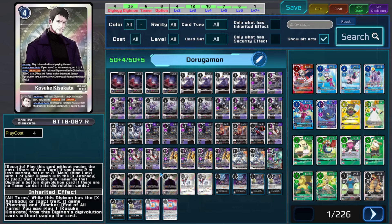The Tamer we're going to be using is Kosuke, because our Digimon are going to force the opponent's Digimon to block but that doesn't matter since they're not taking any damage. His inheritable ability gives our Digimon blocker and piercing, which synergizes very well with the deck, as well as playing with SoC and X-antibody Digimon.